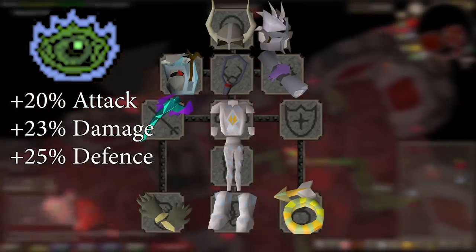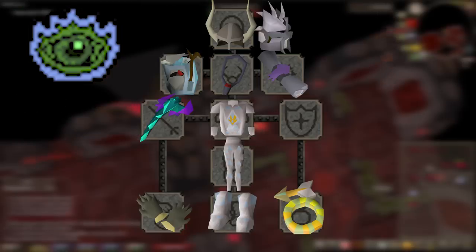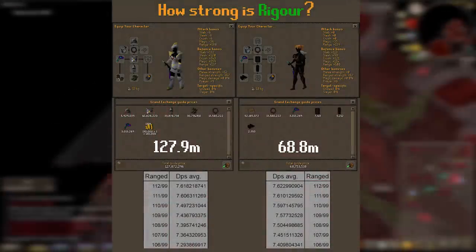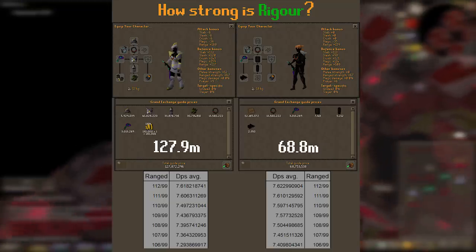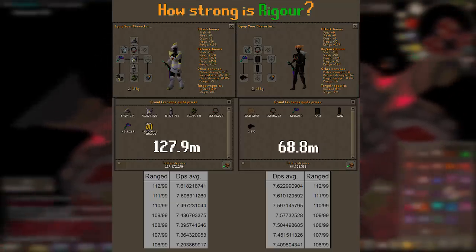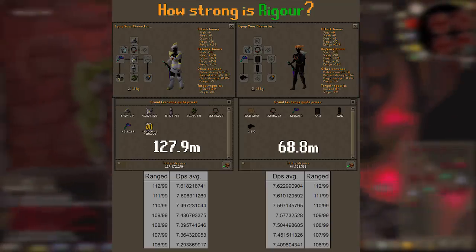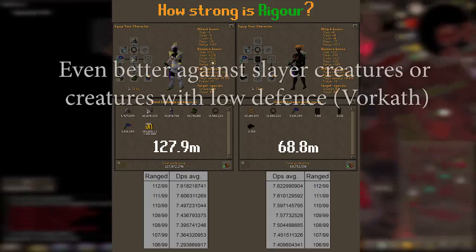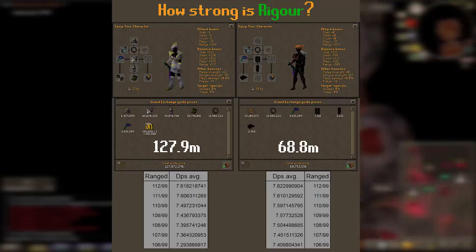Rigour provides a 20% ranged attack bonus, 23% damage bonus, and 25% defense bonus, versus the next best option, Eagle Eye, only boosting your ranged level by 15%. To really hammer home how important Rigour is, I'm going to show this graphic on screen. You can see both of these setups have equal DPS against Zulrah, with the Armadyl setup using Eagle Eye, and the near naked setup using Rigour. These setups are both against Zulrah, which has fairly high range defense. Against a target with lower defense, or a slayer monster on task, Rigour is even more of a DPS boost.